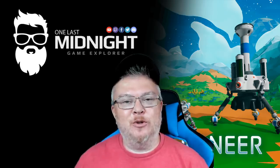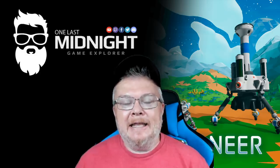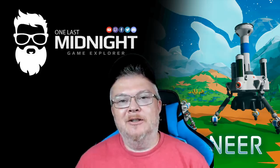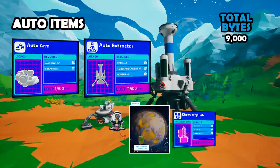Welcome back to another episode of Astroneer. Today we're going to take a look at the auto arm and the auto extractor, two items that dropped as part of the automation update.